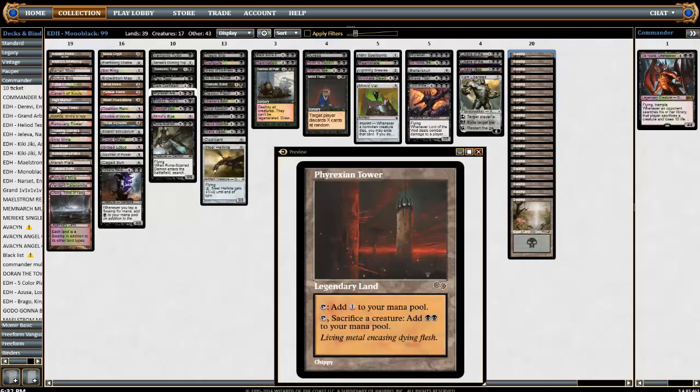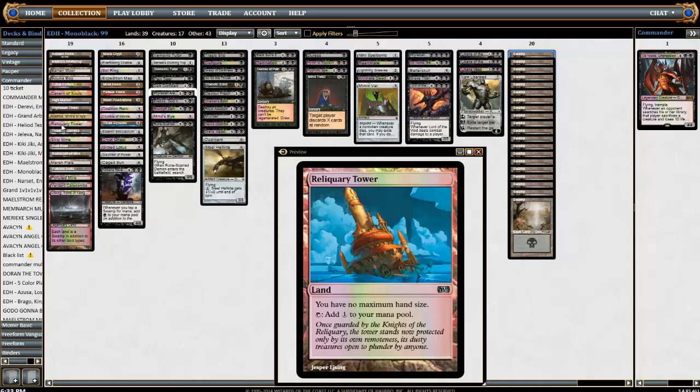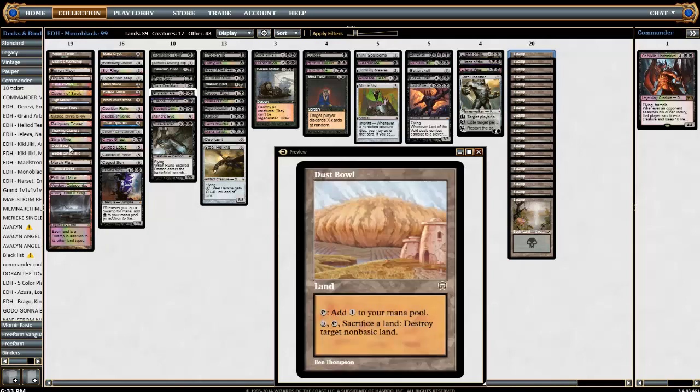Phyrexian Tower is another way to sacrifice your guys and get some mana value. Nykthos is another way to make mana faster — you've got some heavy black cards in the deck, so this lets you choose black and add mana equal to your devotion. Reliquary Tower — sometimes you draw a lot of cards and Reliquary helps. Thawing Glaciers is another way to get some card advantage, getting more swamps. Strip Mine and Dust Bowl are our land hate, and we have Crucible so obviously they can both go off pretty quickly.